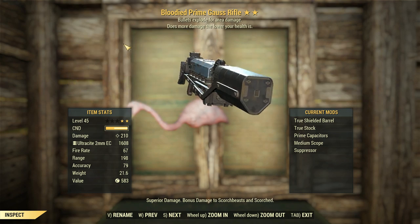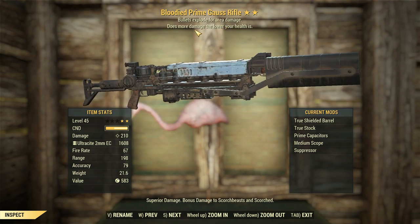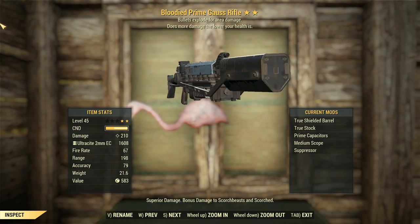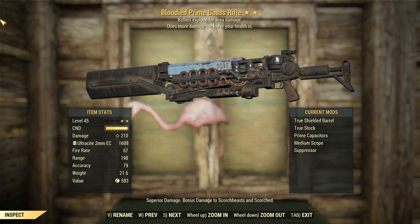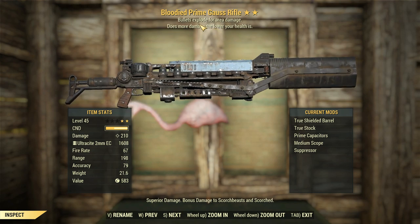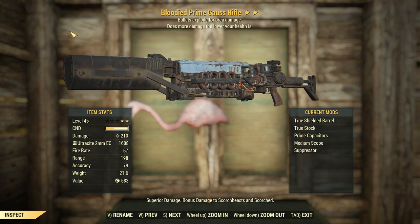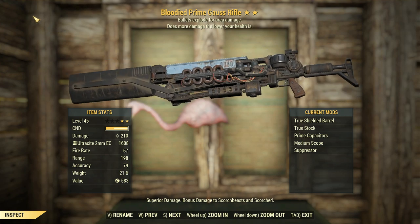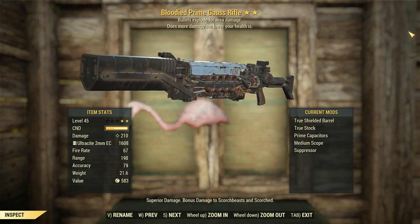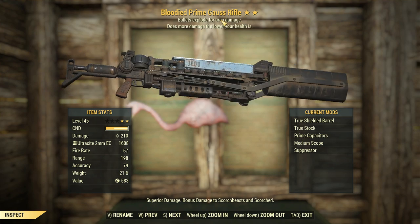with bullets exploding for area damage. We all know the drill by now — bloodied explosive means lots and lots of damage when we combine that with adrenal reaction, rifleman perks, and any other conceivable thing to boost this thing's damage. I'm going to be interested to see how far we can push this Gauss rifle, because honestly, these things aren't great.